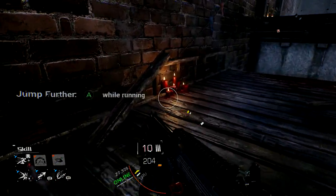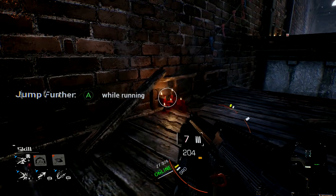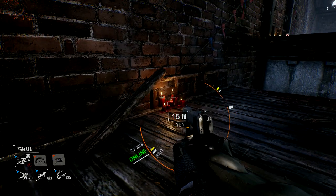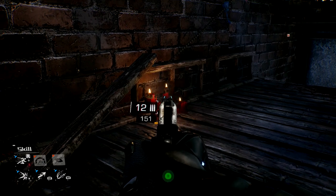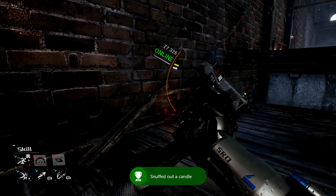There should be a bunch of candles along the way. What you have to do is make sure you shoot them with any gun but the shotgun — the shotgun is not going to work for this achievement. You can use either the pistol or the machine gun. Once you manage to shoot out a candle, you should be good for this achievement.